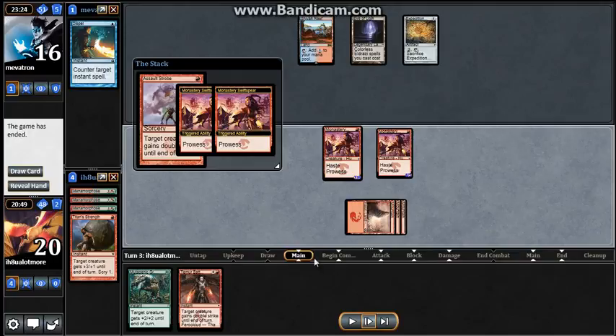Once I put down the Assault Strobe, he gives up. It's an insane deck — seems to be competitive if it just stays consistent, and you mulligan until you have a creature in your opening hand.